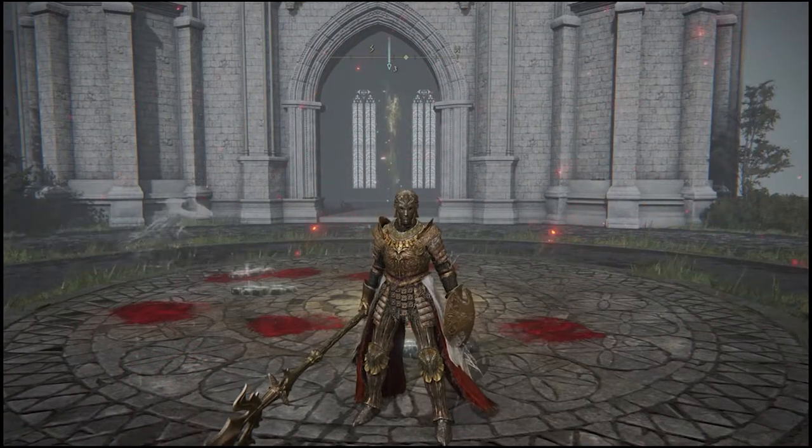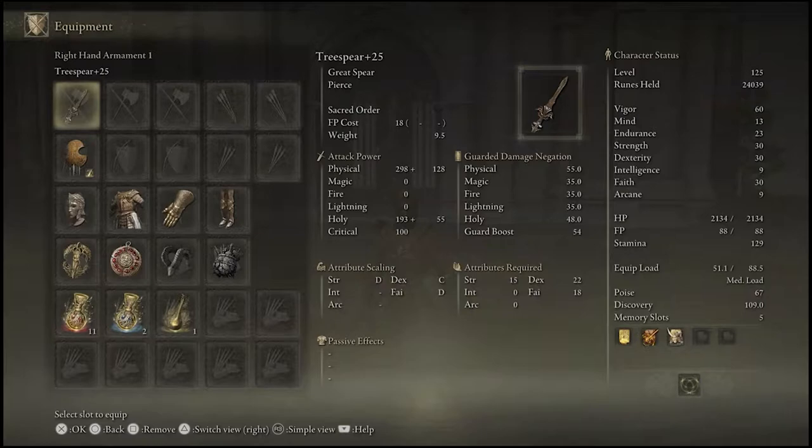Hello guys, welcome back, it's Geological as always. Today we're on our fifth build because we're going to be covering the Tree Spear. It's an accurate spear with piercing damage and has Sacred Order as its weapon art, which is kind of a shame that it doesn't come with a natural weapon art. It has split damage — physical and holy.